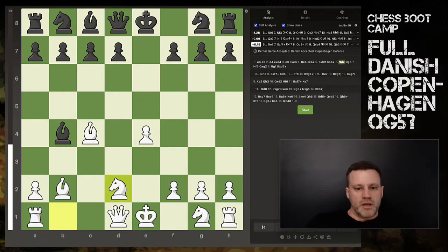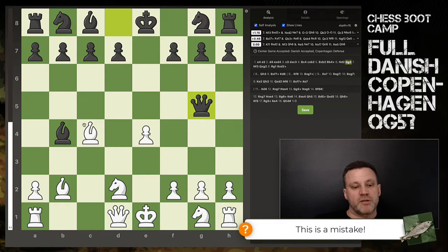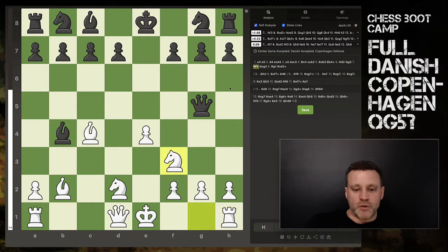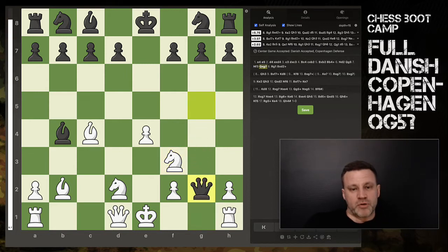In the previous video we looked at all the options with the knight coming out first. Now what if the queen comes out to g5? My other video is going to be on when black plays the queen out to g5 without the bishop there - the bishop's still at home. That's slightly different lines but some really good traps in this particular variation. When that queen comes out, you develop your knight to f3 and offer up the g2 pawn.